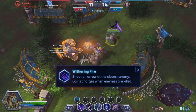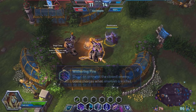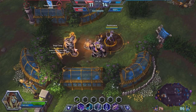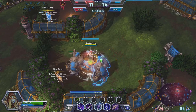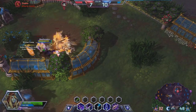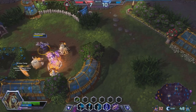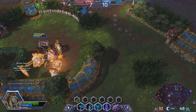Her Q, called Withering Fire, shoots an arrow at the closest enemy. It gains a charge every time an enemy is killed, so it's pretty good for split pushing. As you can see, Sylvanas has a huge capability of taking down minions and towers by herself with her passive mixed with her Q. You can take down four minions if you maneuver properly and max out your Q.